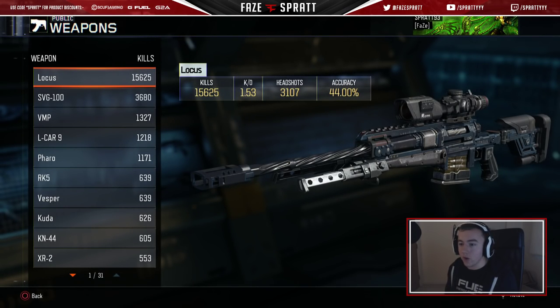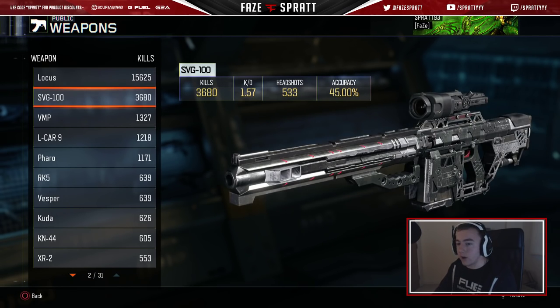Let's look at the Sniper stuff. Locus — obviously my favorite Sniper. 15,625 kills, 1.53 KD. Pretty solid. Accuracy 44% — I'm pretty happy with that. Obviously it was a bit rusty at the start and I've lost my shot here and there. But 44% is pretty good — almost half my shots hit, so I can't complain about that.